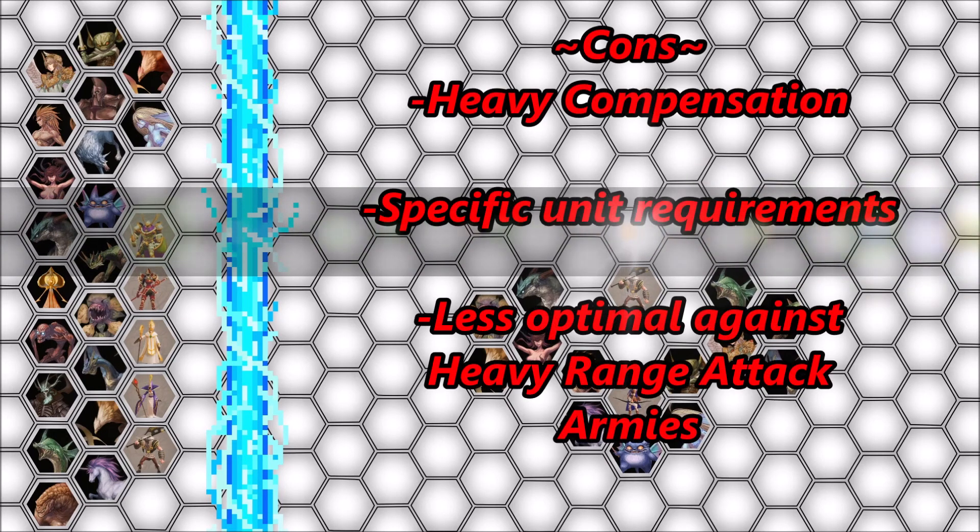Now let's discuss the cons. One big obvious con is trying to compensate in general for the Barbarian class — that's kind of the nature of the formation itself but it still is a con regardless. Another big con would be needing very specific unit compensation in order to get this to work for support, damage, and protection. And the last con is that the formation doesn't do very well against an army that has heavy bow attacks and/or magic attacks. You still may be very successful if you have spell resist for your Barbarian, but magic attacks and ranged attacks in general can burst down the Barbarian very quickly if you are not careful.